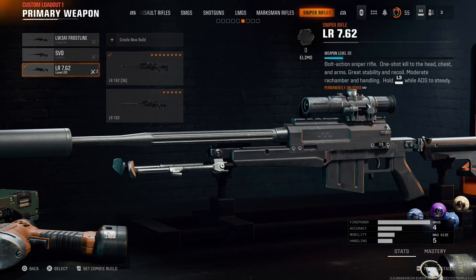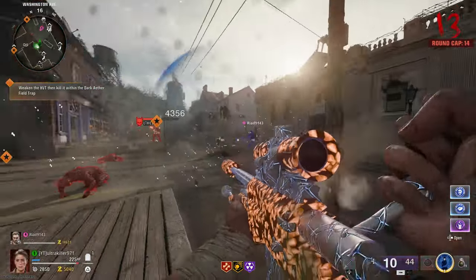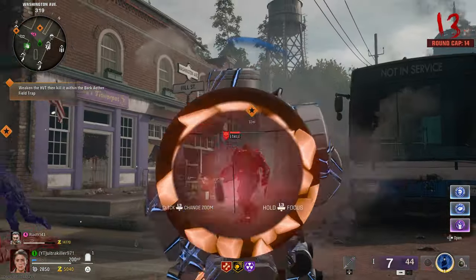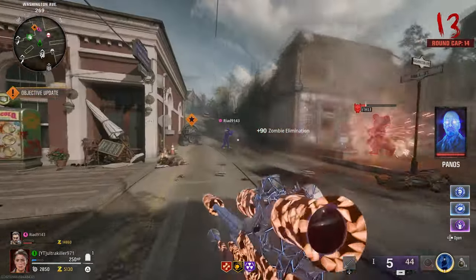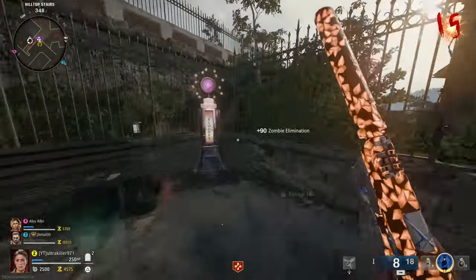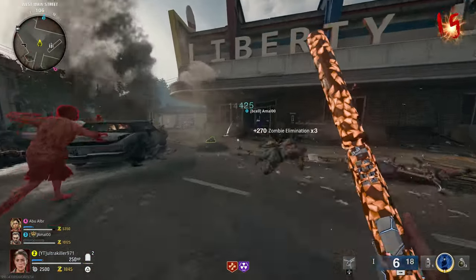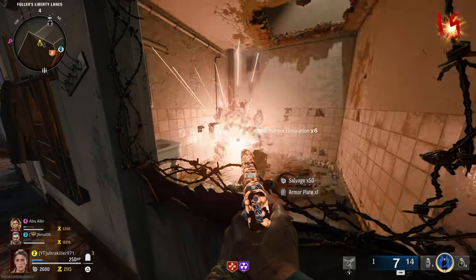Next up is the LR-7.62 — same deal: when you pack punch it, it deals explosive damage. I'd recommend this mainly because when you aim for the head it deals a lot of damage, making it great for bosses like Manglers and Abominations. And a very useful tip for the last two explosive weapons: make sure to get PHD Flopper, since it will negate all explosive damage you deal to yourself. So you can shoot the ground if you're cornered and kill the zombies without killing yourself.